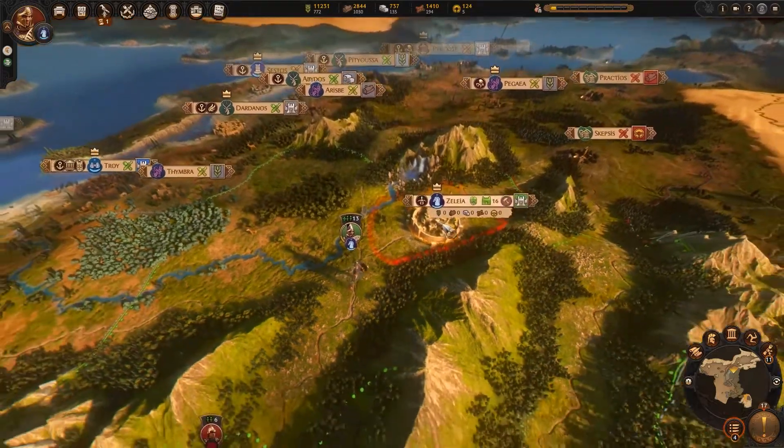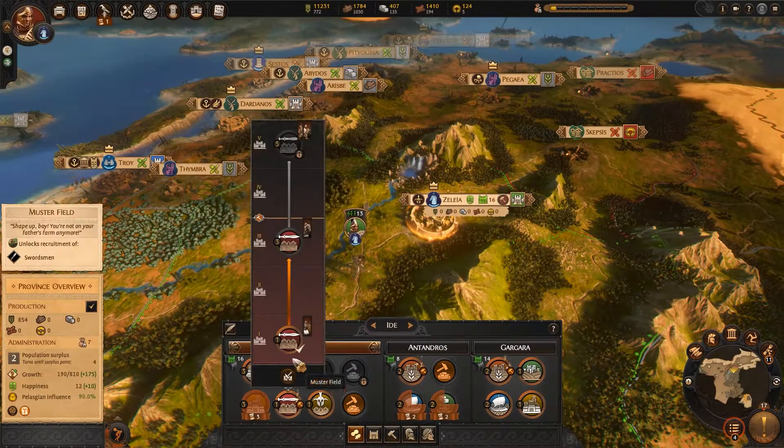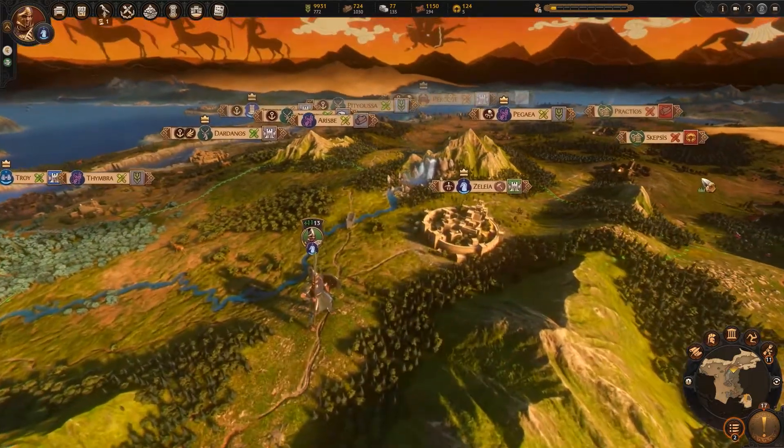Meanwhile, let's upgrade my settlement. There are some building chains I can update in my capital, which will allow me to recruit more advanced units. By upgrading Antanderos to a level 3 settlement, I'll complete a mission, which will give me a new elite unit in the special recruitment pool.